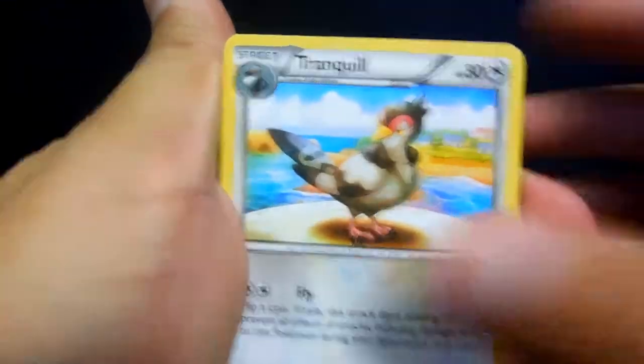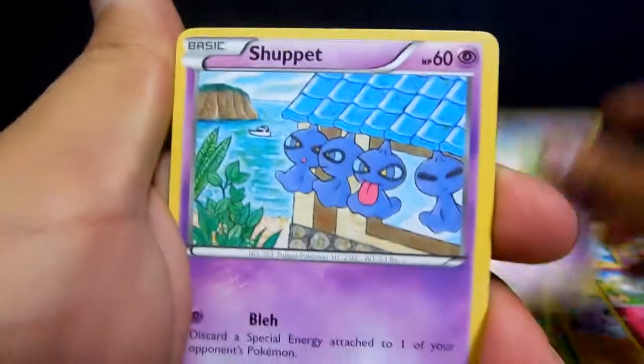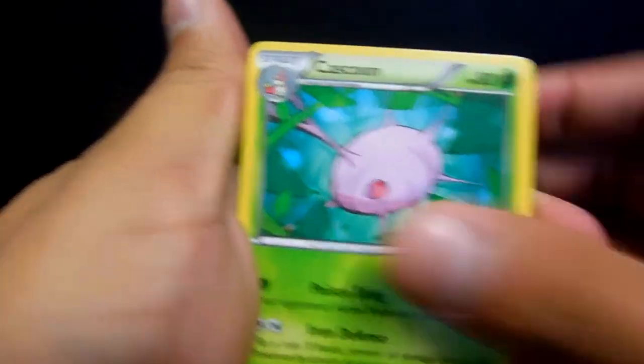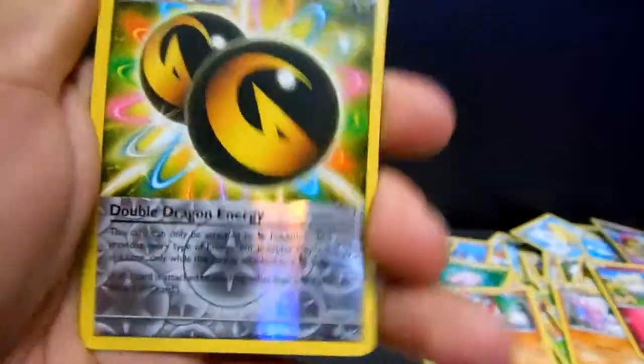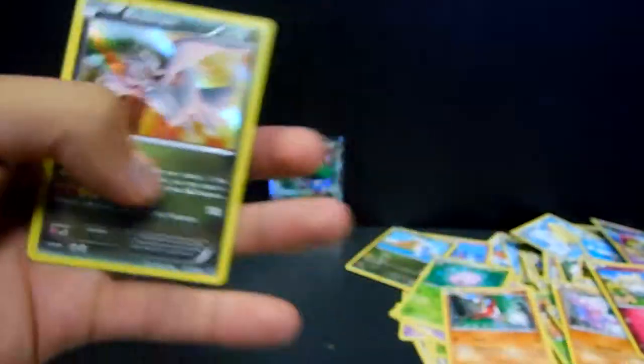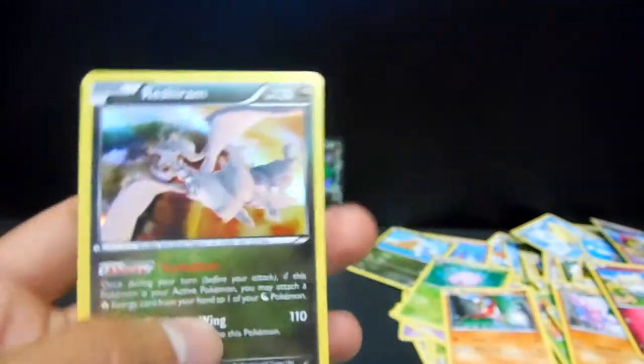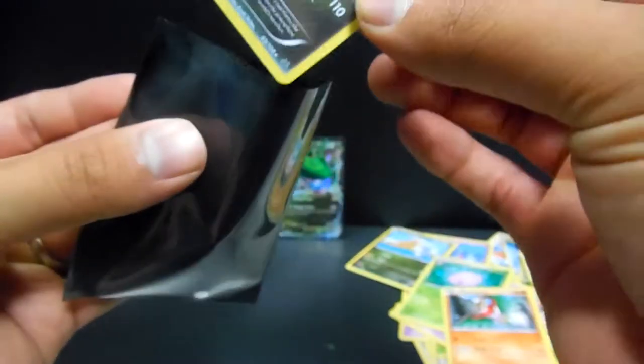Let's go ahead and open up this other pack. Here we go — it's a Tranquil, Wailmer, Silcoon, Natu, Shuppet, Dratini, Cascoon, Quilladin, a Double Dragon Energy as the reverse, and another holo — Reshiram! Sweet, we'll put that one in a sleeve too.